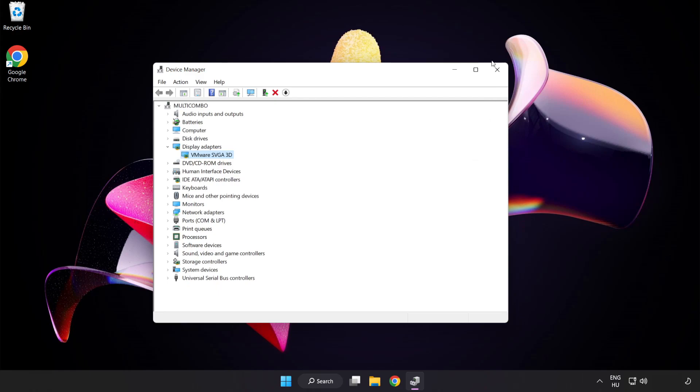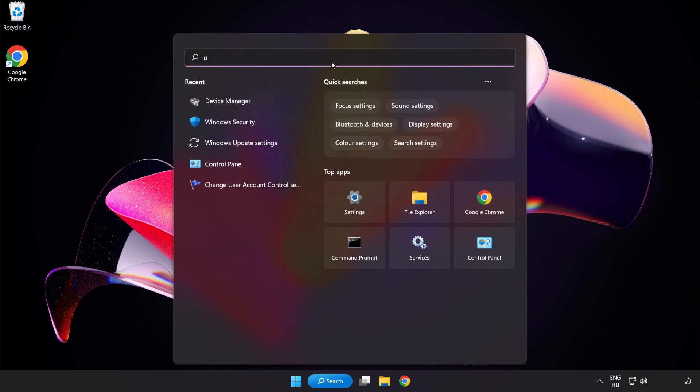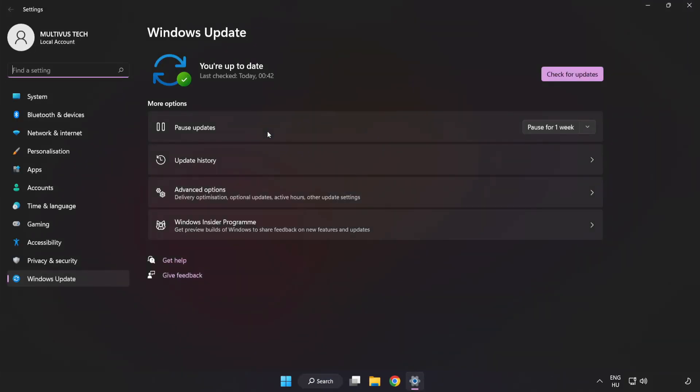Close the window. Click the search bar and type update. Click Windows Update Settings. Click Check for Updates. After it completes, click Close.